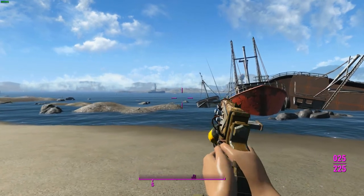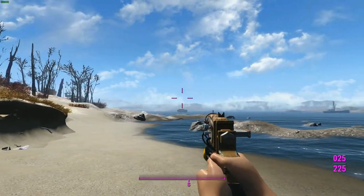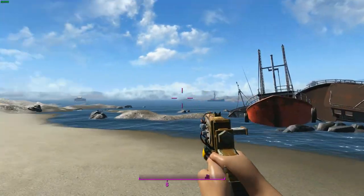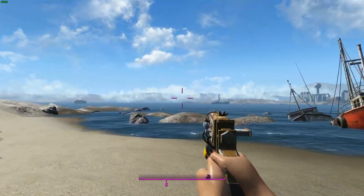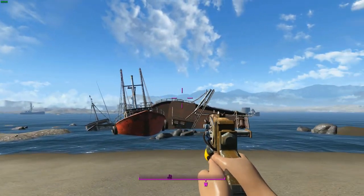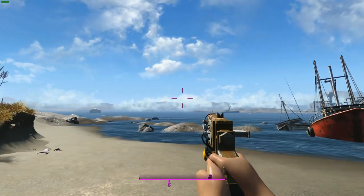G'day guys, it's Captain Noob here. From the creator of the fearsome flamethrower known as Fafnir comes the Zapper Pistol. This weapon is part of a mod that contains two energy weapons — one is the Photonics, which I'll get to later, and one is the Zapper, which is by far the most interesting weapon of the bunch.